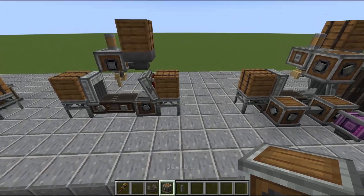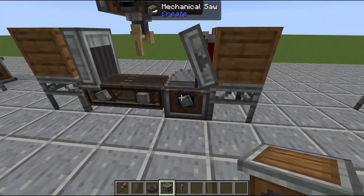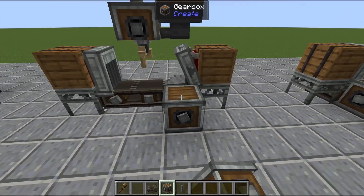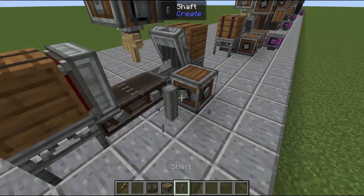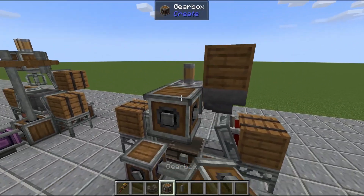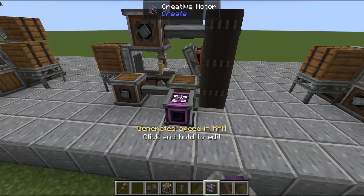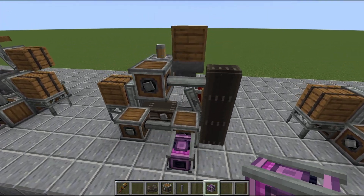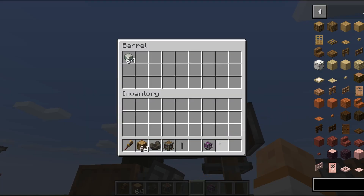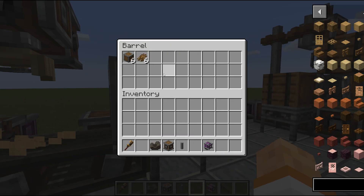Powering this one can be a little annoying. You want to make sure you're putting in the right rotational direction for your saw — if it's going the wrong direction it will output items in the wrong direction as well. A very simple gearbox setup here, and then a belt running the power because I love the aesthetic. Flip the direction and turn up the speed so it's nice and fast. I realized we forgot to flip this funnel — fatal mistake. Load it up and we can see we are now producing andesite casings.